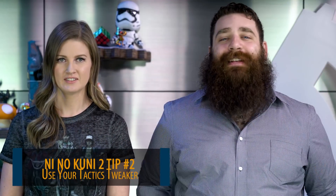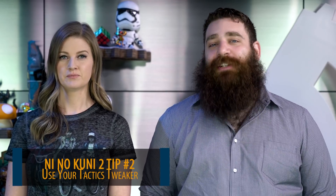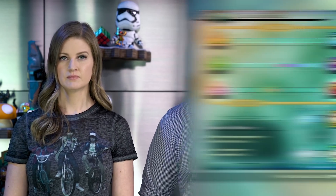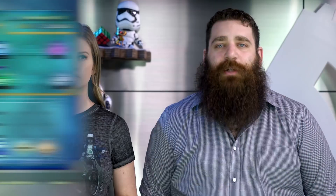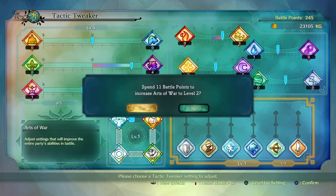Use your Tactics Tweaker. The Tactics Tweaker can be used for things like additional XP, higher treasure chest drop rates, and more damage. You can also use it to raise your damage against a specific enemy type. If you're stuck in a battle heading into an area with specific monsters, you can give yourself an edge by moving that slider towards the enemy type you're fighting, and when you're done, you can slide it back freely. As you play, you earn battle points from monsters, and you can spend those on your Tactics Tweaker. You can also slide the sliders around for free.